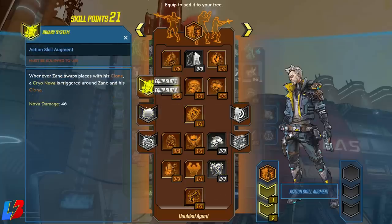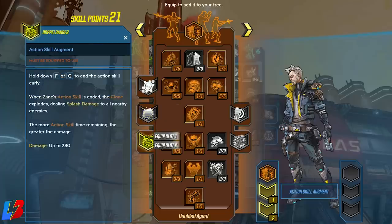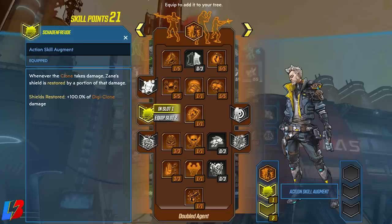Before moving to the next skill tree, we pick our Double Agent augments. We have Binary System (cryo nova when swapping with clone), Shadden Frode (clone damage restores Sane's shield), and Duple Banger (clone explodes on end dealing splash damage). We're going with Shadden Frode — it's the best for survivability since every hit on the clone restores our shield.